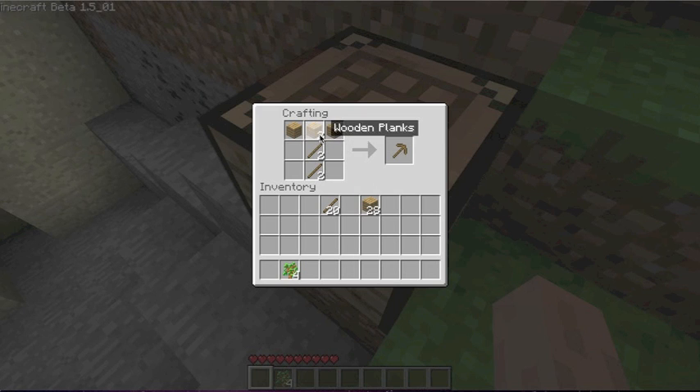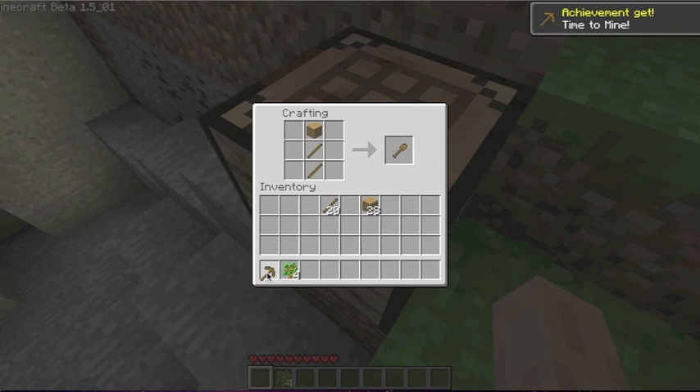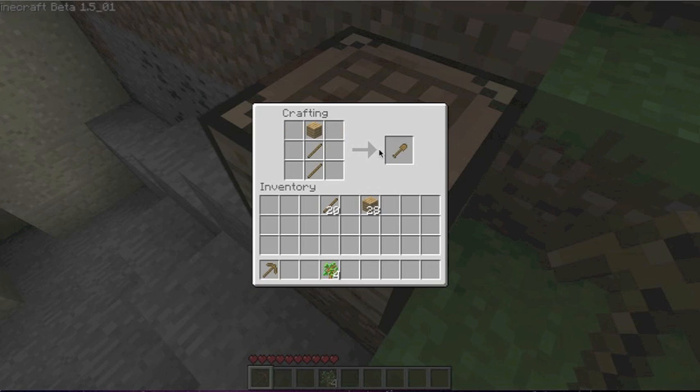When you're crafting, you're going to want to make the shape of what you're making — that makes it easier. Here's a pickaxe shape, here's a shovel, and we're also going to make an axe, which is like this. You can do it on either side and it still works.